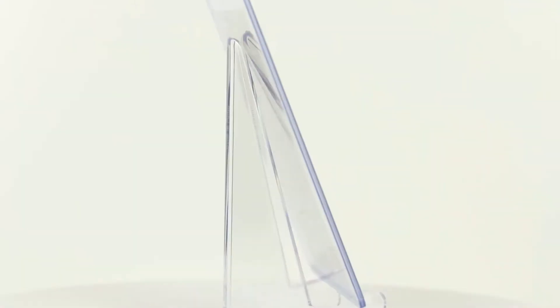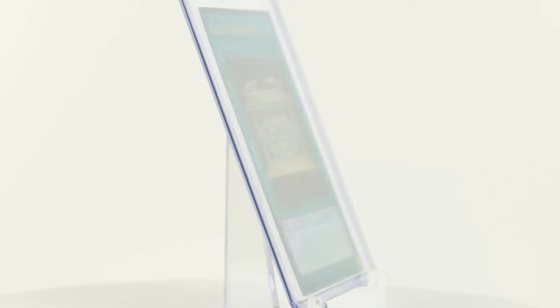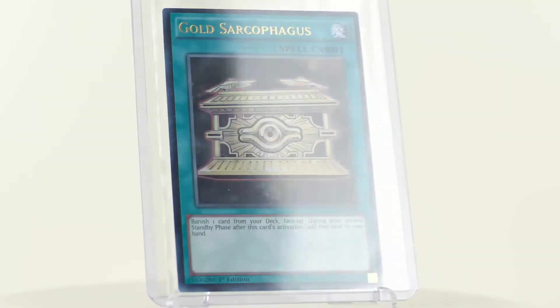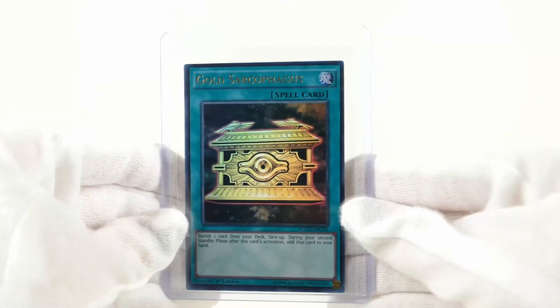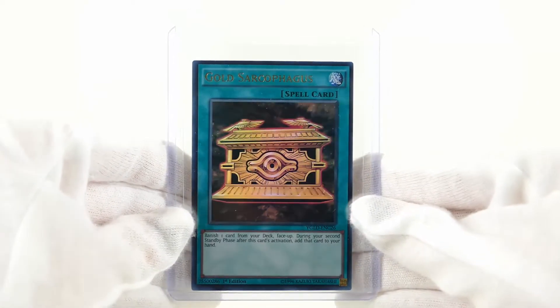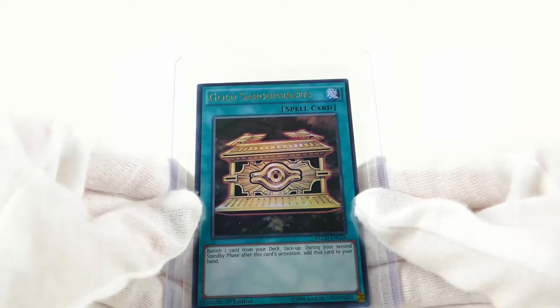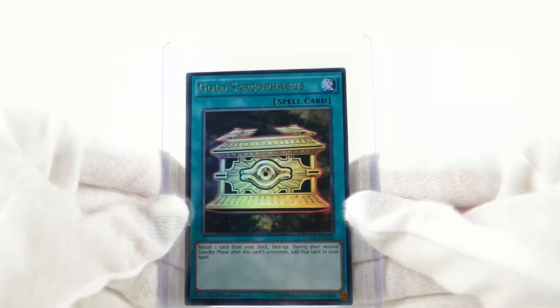Yu-Gi's Legendary Decks consists of three pre-constructed decks of Yu-Gi: his Duelist Kingdom deck, his Battle City deck, and his deck from the battle against Yami Yu-Gi. The complete set has a total of 133 cards and was released in November 2015.